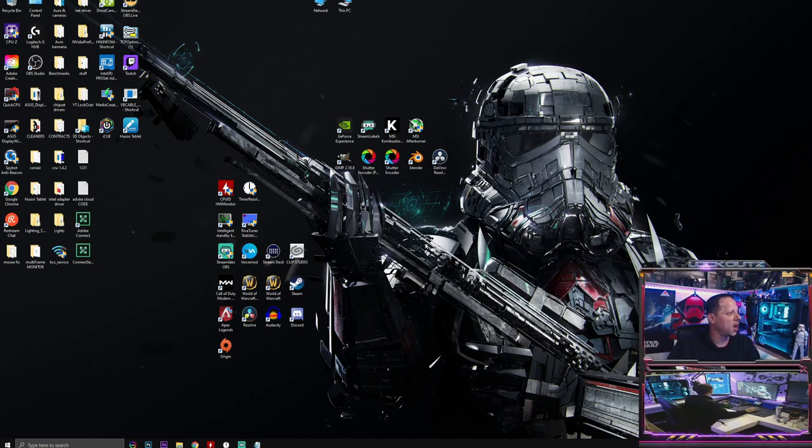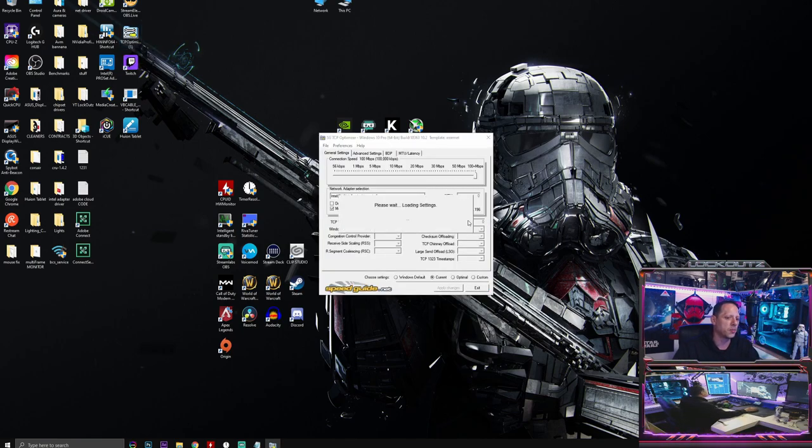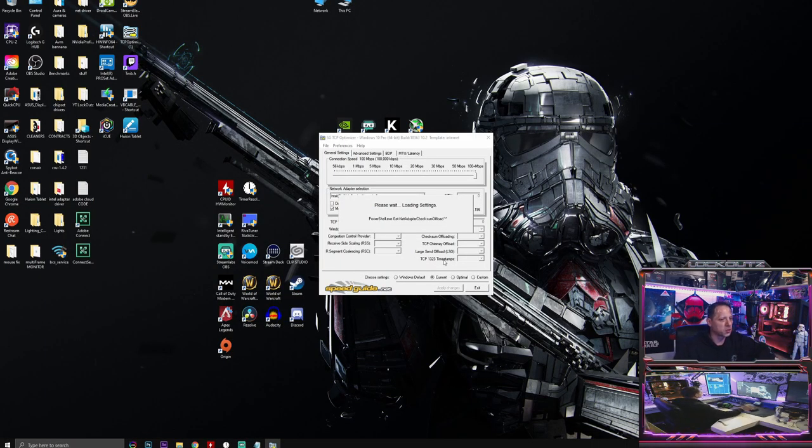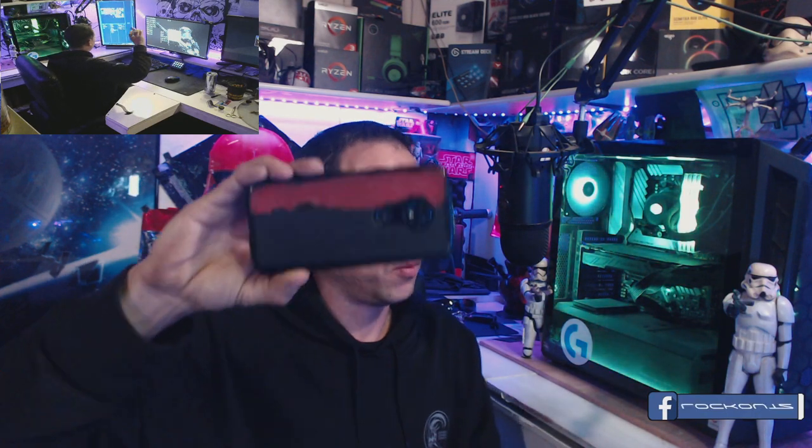Download TCP Optimizer from the link in the description. Right-click and Run as Administrator - it needs admin privileges to write registry settings. When it loads up, click on the MTU and Latency tab. I recommend using speedguide.net to benchmark your connection - it's the program creator's website. If you're outside North America, click Edit and type a local website like google.com to ping instead, since speedguide.net may not be reachable from your region.